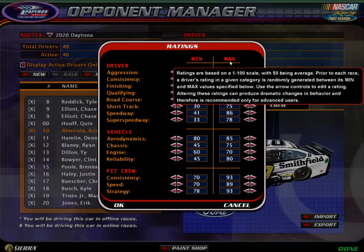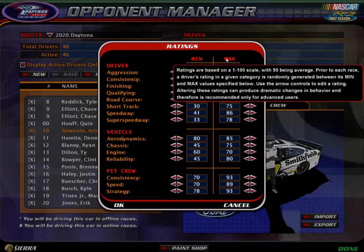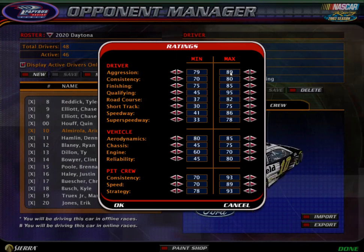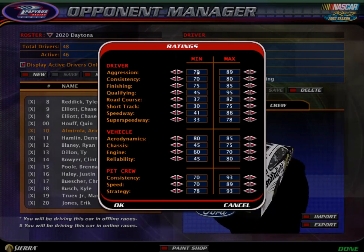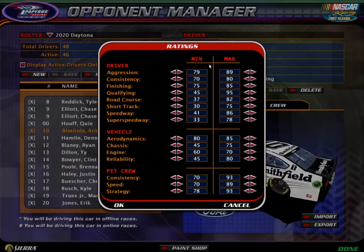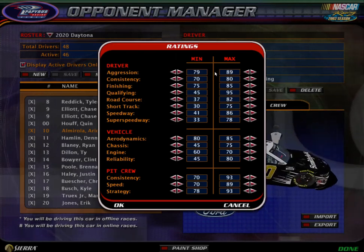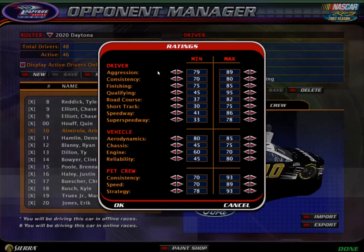So the max — ratings are based on a 1 to 100 scale. This is kind of just telling you how to change it. Anyway, the max is like, if your driver is at its full potential, that's how much aggression it is, and the min is the lowest. Basically what the AI does in a race — from 89 to 79, it will pick a random number between there. So let's say 84 for example, and then he will go for the pass at 84 aggression, if that makes any sense.